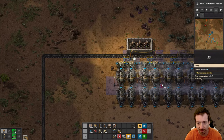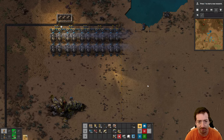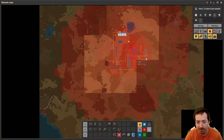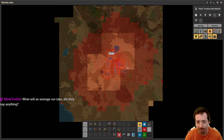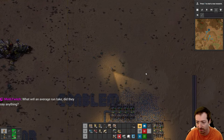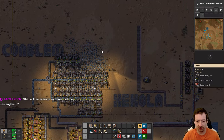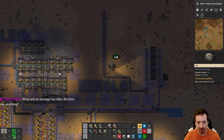Put a light up here. How's our pollution cloud doing? It's growing. We're going to start hitting one, two, three, four, five more bases - when it goes a couple more chunks in every direction, that'll be hitting like six different bases. So we'll have to maybe go out and murderize a few.